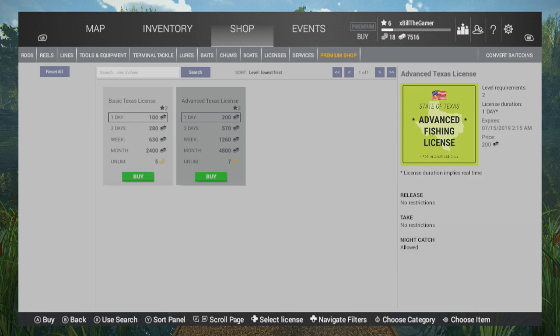If you look over on the right hand side where it says the license, it explains it. A one day license — if I was to buy this right now, yes it's 2:15am when I'm recording this — mine would expire on the 15th of July at 2:15 in the morning. So the licenses are real time and they range in length between a day and unlimited if you're using the premium currency.